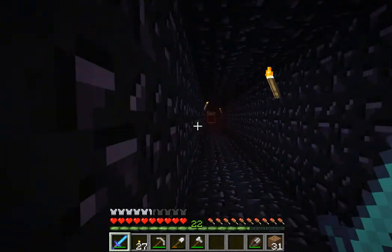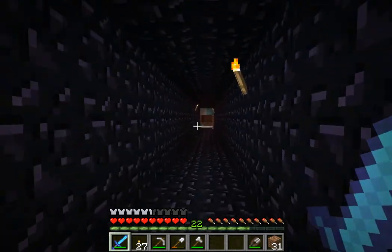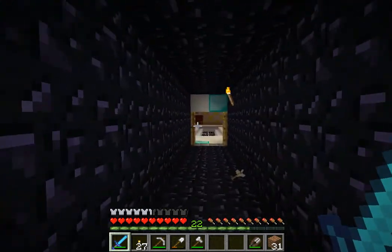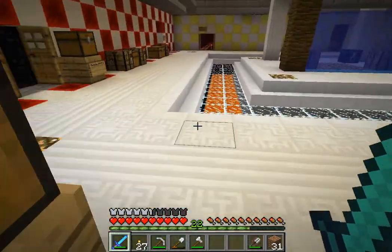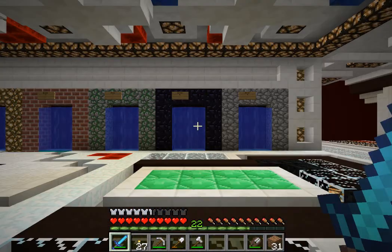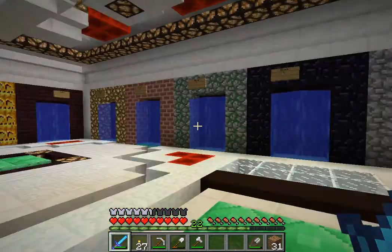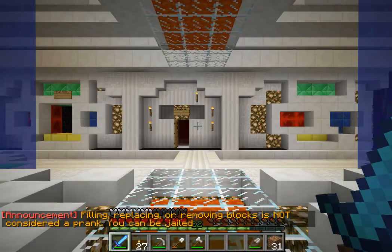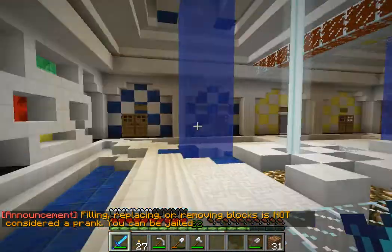So she said block D, right? I just don't feel like running right now, guys. Why is there an arrow? I guess there's skeletons. Oh my gosh, that actually worked — that didn't work for me before. She said block D. Oh wow, this looks really nice.